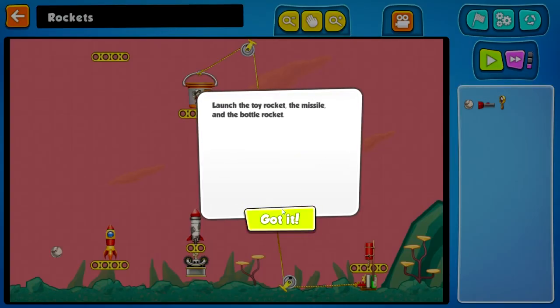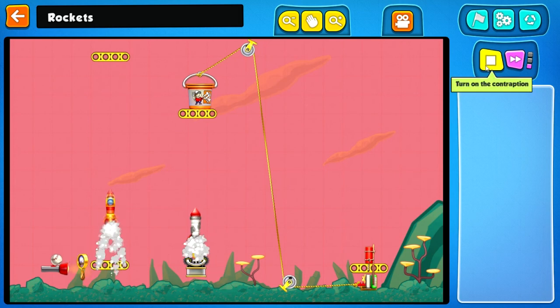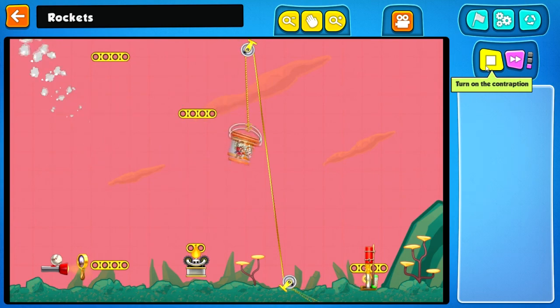Launch the toy rocket, the missile, and the bottle rocket. We need that to go there. That is going to need to go here with a flip. And that's going to need to go there. Ha-ha-ha-ha-ha. Kapow!